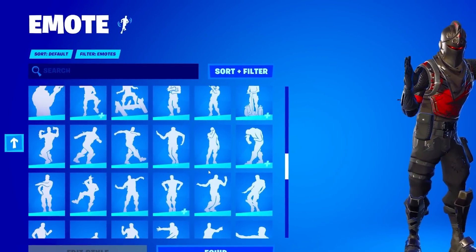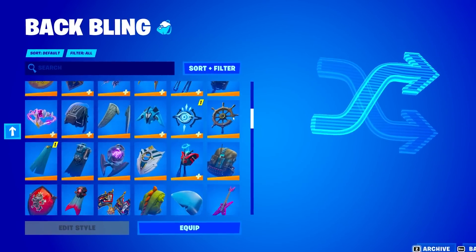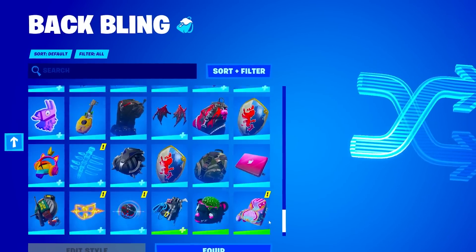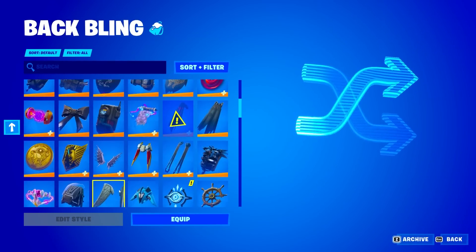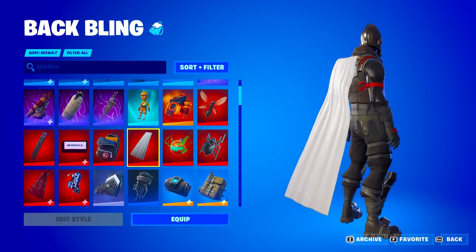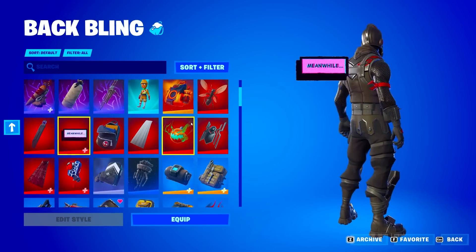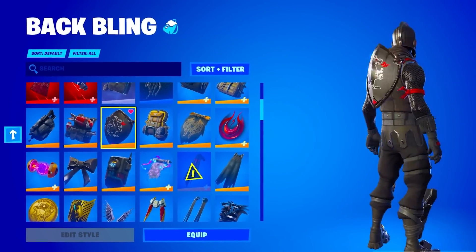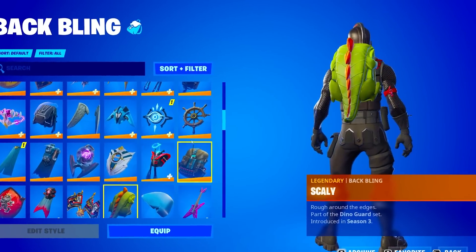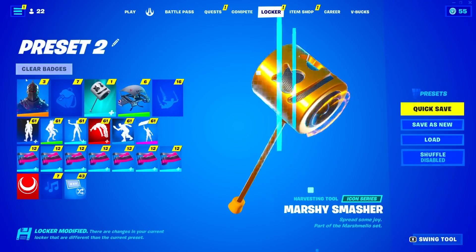Before we look at the Skins, I want to take a quick peek at the Back Blings. You guys can pause the video if you want to see them all — I'm not going to go through every single one. I like the Love Wings a lot. Of course, he has the Black Knight Back Wings — literally one of the most iconic Fortnite Back Wings in the game. Same with the Scali as well. I remember Ninja used to rock this. Pretty nice Back Wings Locker.